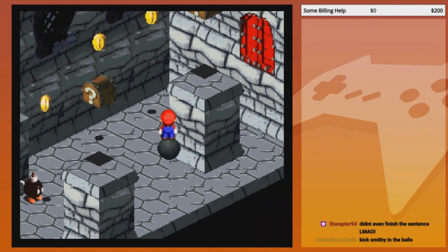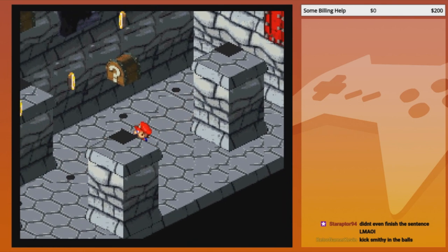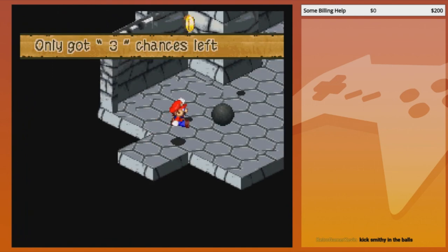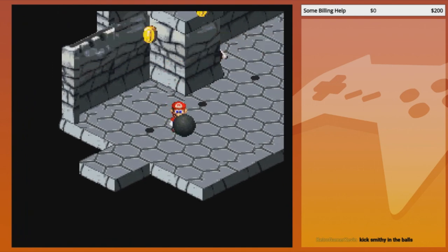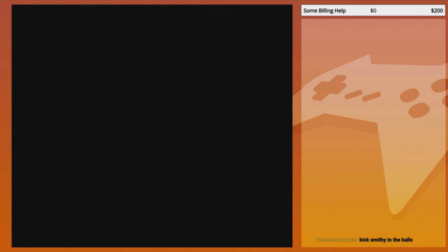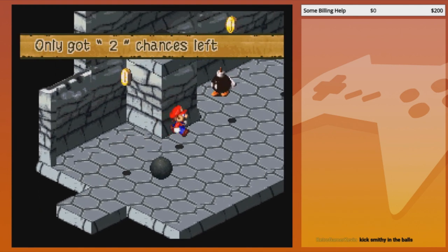They do seem pretty important. Unless we come from here to the podium — chests usually give you hidden items and shit like that. Damn, this is one of those games where secrets actually gave you cool shit.